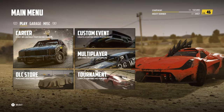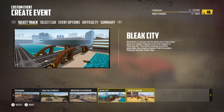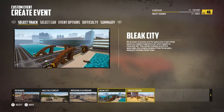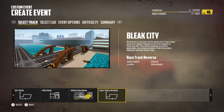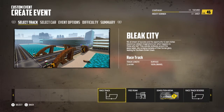Let's have a look at the custom event. Here are the two new Carmageddon tracks — you've got Bleak City and Devil's Canyon. These are tracks and areas based on the original Carmageddon game. Let's have a look at Bleak City to start with. We've got a new racetrack in the forward direction, free roam, demolition arena, and also a racetrack in the reverse direction. Let's have a look at the racetrack in the forward direction.